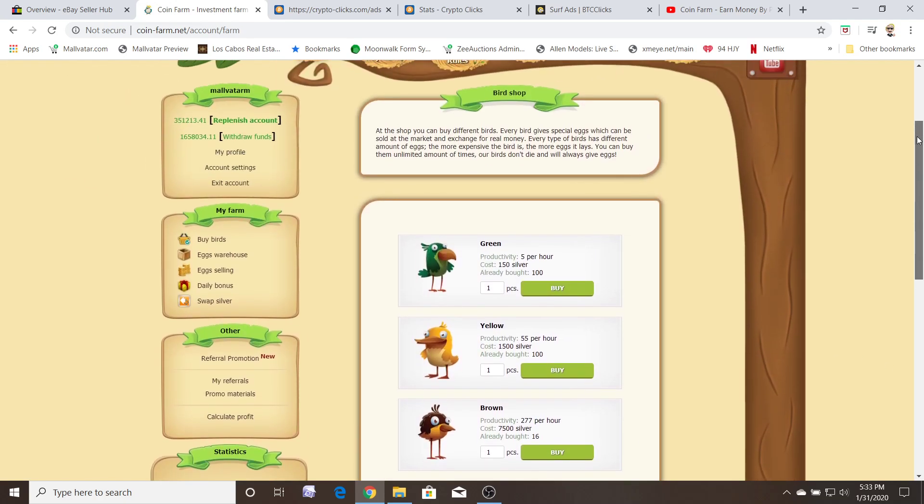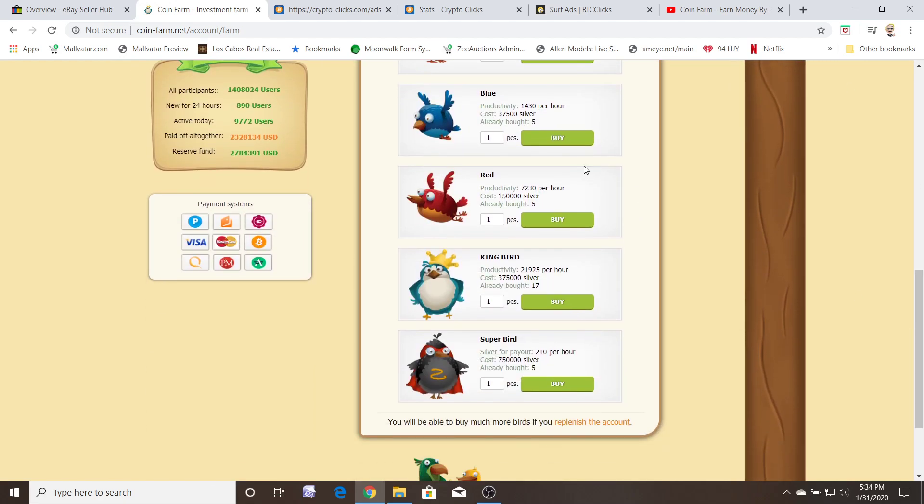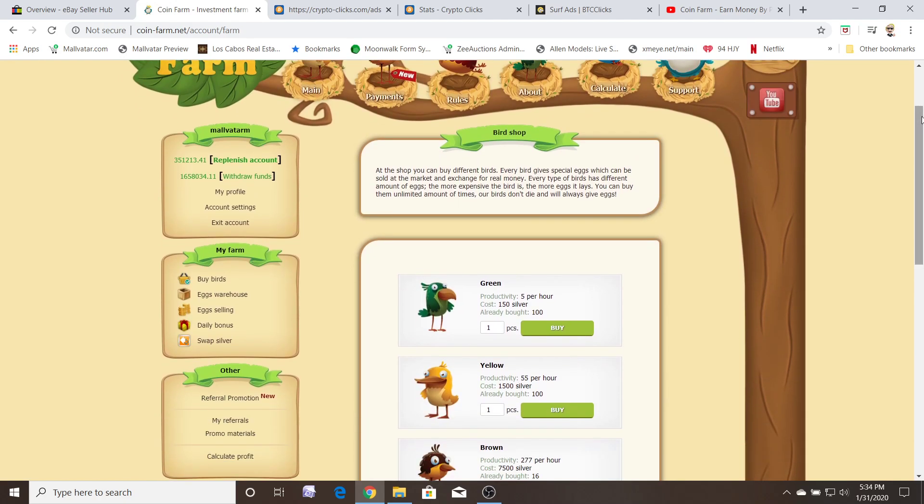If they are running a promotion when these are discounted, jump on it. Any money you have up here when they're running a promo, just buy everything until it's at zero, because the whole goal is to get as many eggs as you can. That's how it generates: from a bird to an egg, from an egg into silver at 100 eggs equals one silver coin. From that one silver coin, 70% goes to buying and 30% to withdrawal. To speed that up, you just replenish your account.